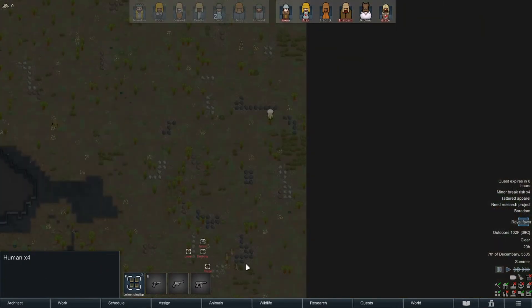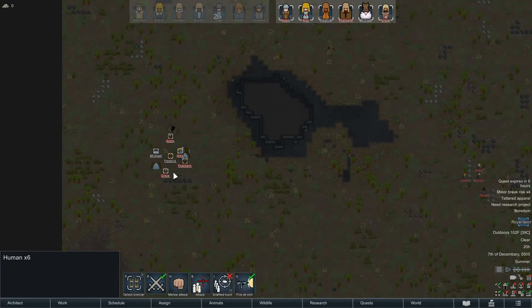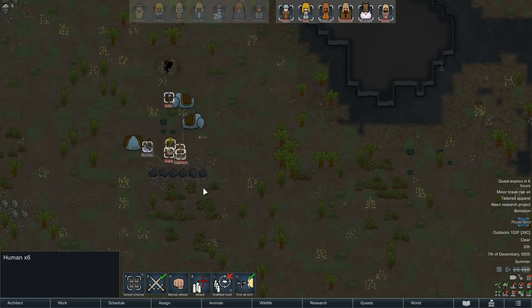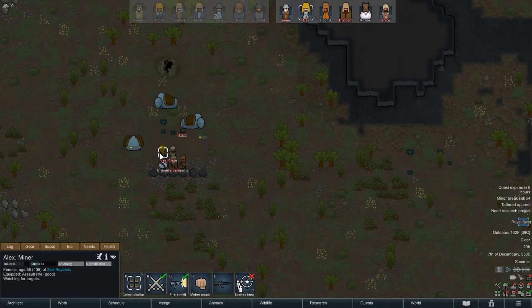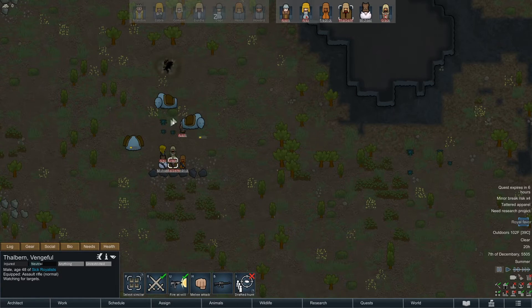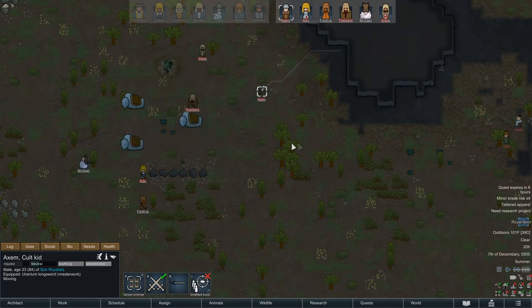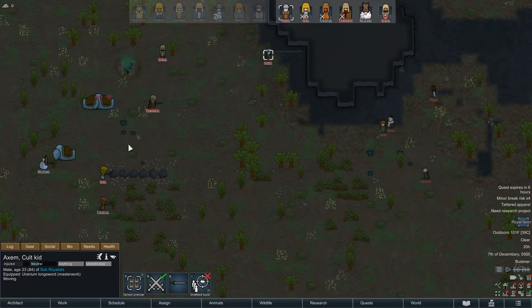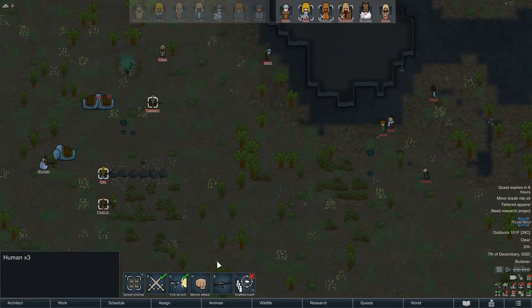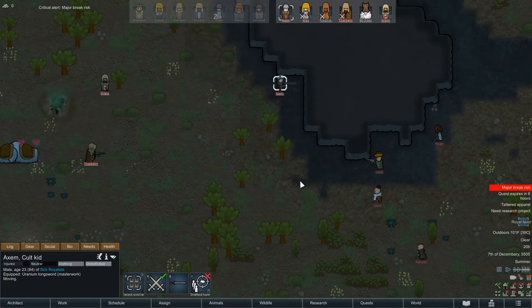Alright, this time it's people with guns but we only have to drop two of them. Draft up, go there. Watch, Grace is going to get schmucked again. Moral of the story is don't group up — that's part of the reason we're getting shot up. Axum has a sword. I want all you people that are good shots to start giving these dudes the business. Major break risk on someone.